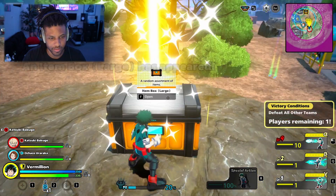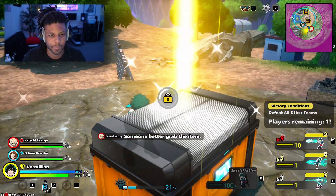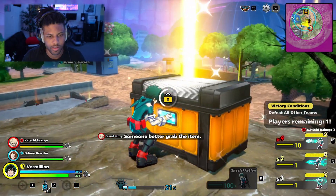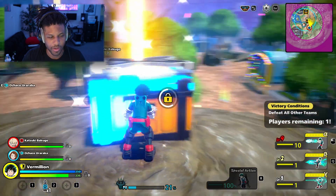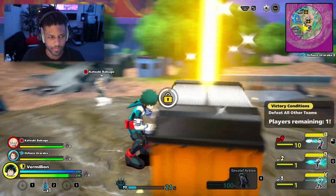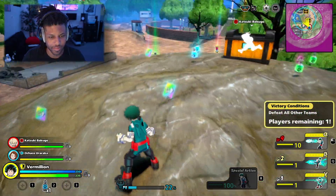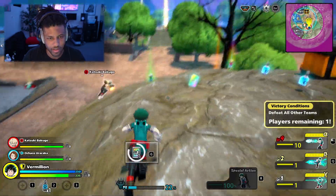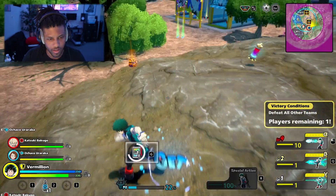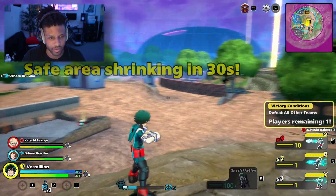Item box — okay, this is like the llama in Fortnite. I'm curious what it's going to be — more skill cards. Wow, this is a lot of stuff, let's take everything. Actually let's just go ahead and kill the last guy.